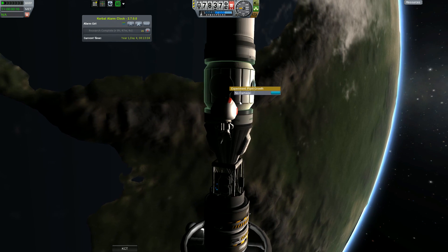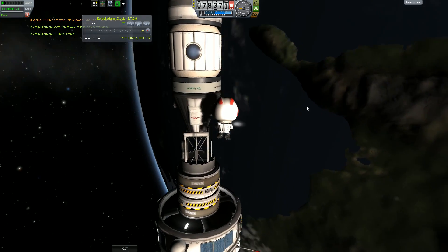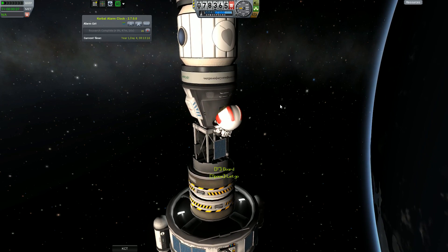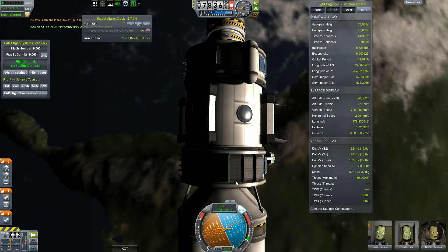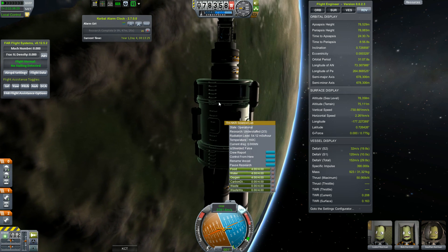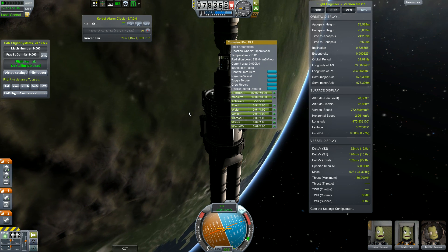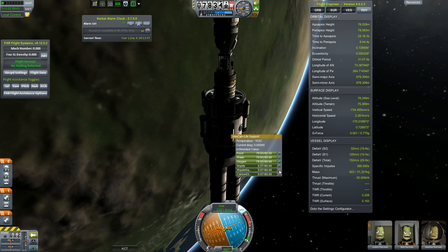We've got this science here in this plant pod thing. We're going to take that and put it in the actual command pod, just in case anything happens to it upon landing. And then we're going to detach and take GeoFlan Kermin down to the surface with the plants, because there's no use having three people stay up here.